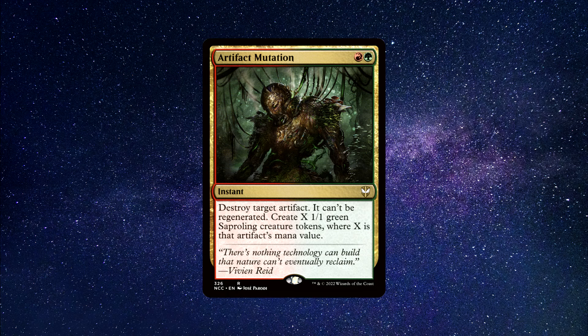It says the following: Destroy a target artifact. It can't be regenerated. Create X 1/1 green sapling creature tokens, where X is that artifact's mana value. This is a very cool spell. Artifact removal is always relevant in Commander — think about how many artifact staples exist out there. Every game of Commander has an artifact spell cast within it. This spell costs 2 mana at instant speed, which overall is solid.